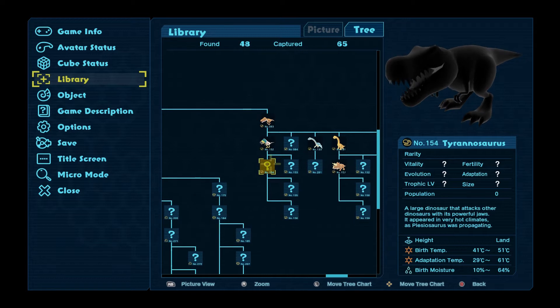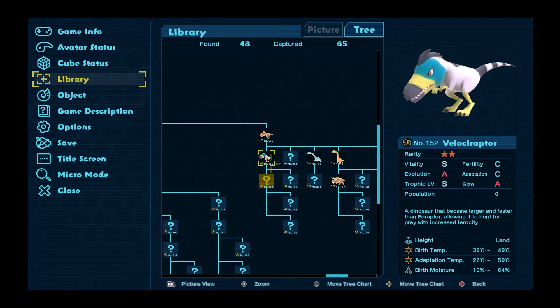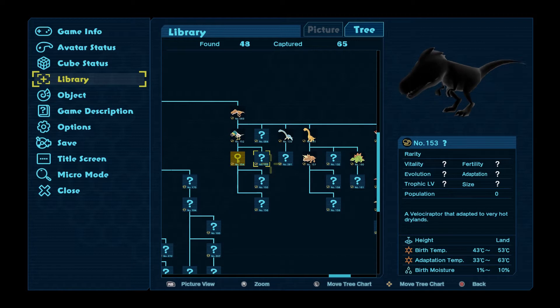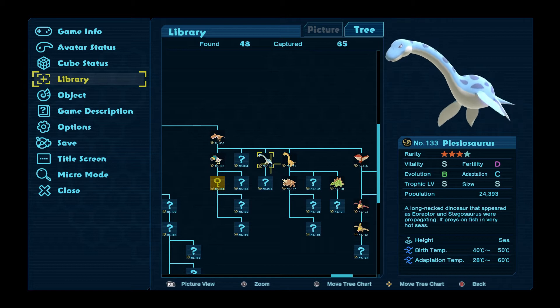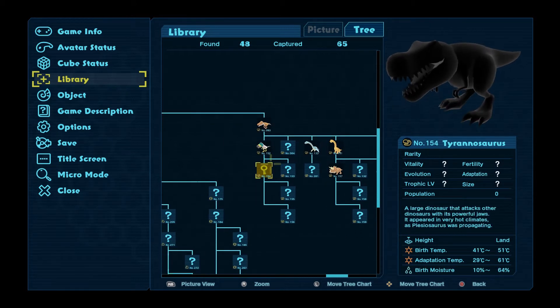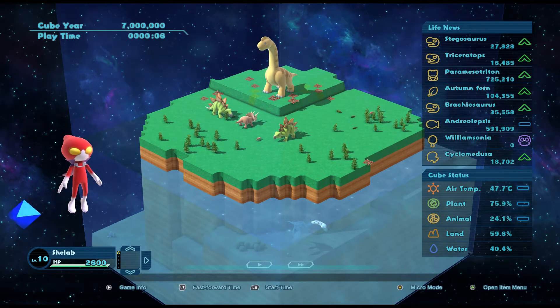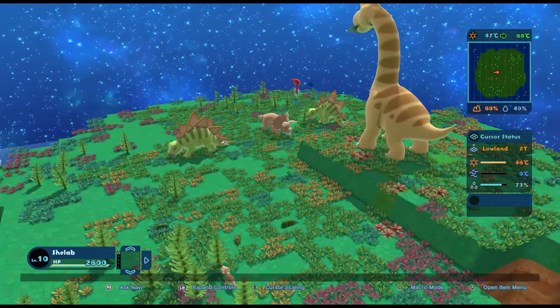We're wanting Tyrannosaurus, who wants a temperature of about 41 to 51 degrees to birth. Velociraptor appeared in very hot climates as Plesiosaurus was propagating, so we need to make sure there's enough Plesiosaurus. They want the sea to be between 40 and 50 degrees to be happy, and these guys want 41 to be happy - fairly in line with each other. Let's have a look at this cube.